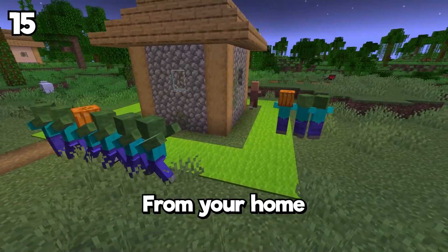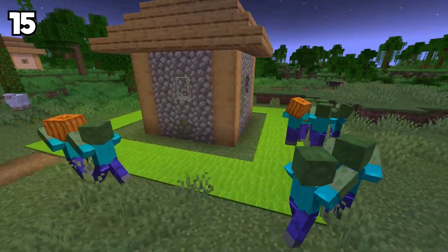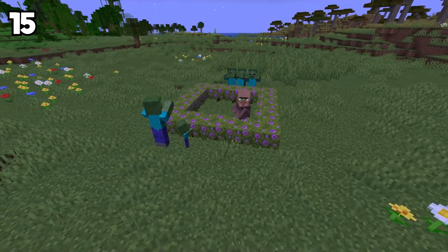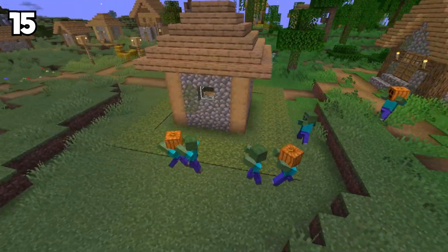Did you know that it's possible to keep mobs away from your home using carpet? Using a string with carpet on top will make mobs unable to pass through, but you can. It acts like a mob-proof barrier — they literally stop when they get close. You can also use azalea plants and rails, but carpet is really the best way to keep mobs away.